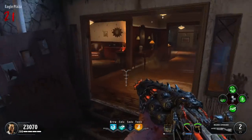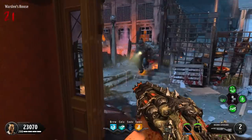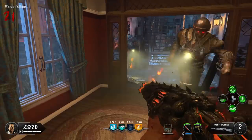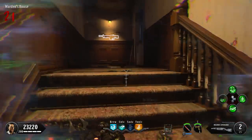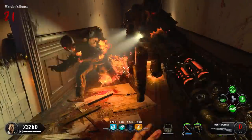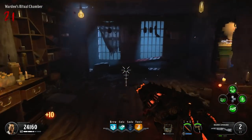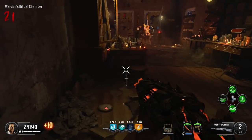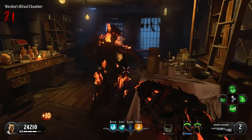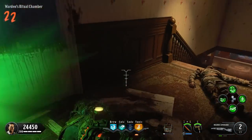You need to have the spoon — you don't have to get the golden spark, the spoon works fine. Just knife that part of the wall, and from here you actually need to get to at least round 18. The reason for this is because the Brutuses that spawn in the Warden's area only have their electrical charge attack on round 18 and above. You need to bring them up there and have them hit a charge attack on the wall we knifed earlier, and it will open up the secret area — the Warden's chambers.